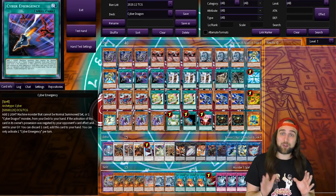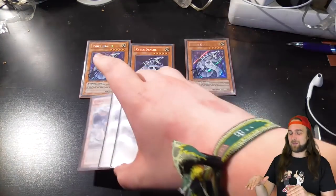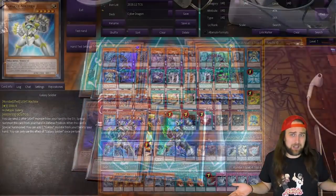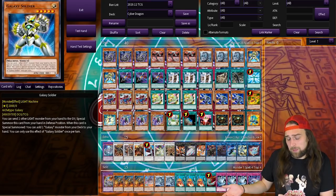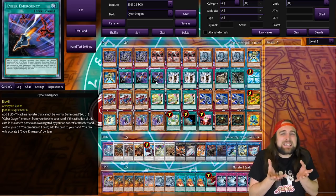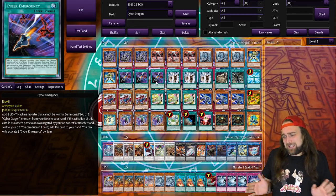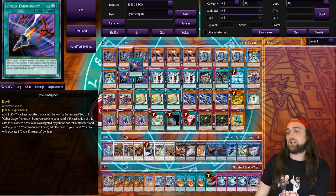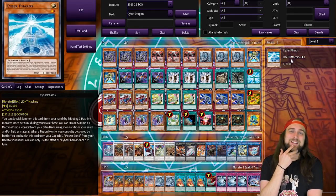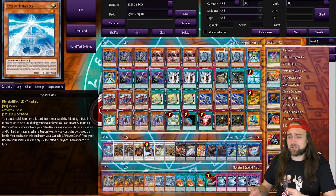So the Cyber Dragon core — the core of the deck, pun intended — is three Cyber Dragon, three Cyber Dragon Core, three Hertz, and two Galaxy Soldier. You only need two Galaxy Soldier because it's searchable through Cyber Repair Plant, and you get Cyber Repair Plant every turn with Core, which is searchable with Emergency. Cyber Dragons are just so consistent, especially with the introduction of Cyber Emergency, which I totally got for us.